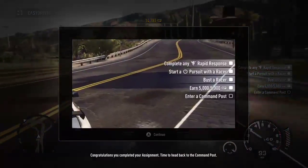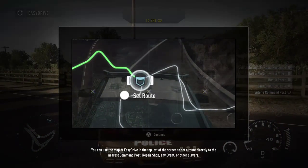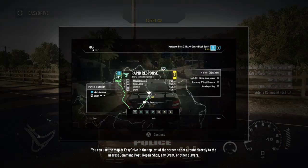Congratulations, you completed your assignment. Time to head back to the command post. You can use the map or easy drive in the top left of the screen to set a route directly to the nearest command post, repair shop, any event, or other players.